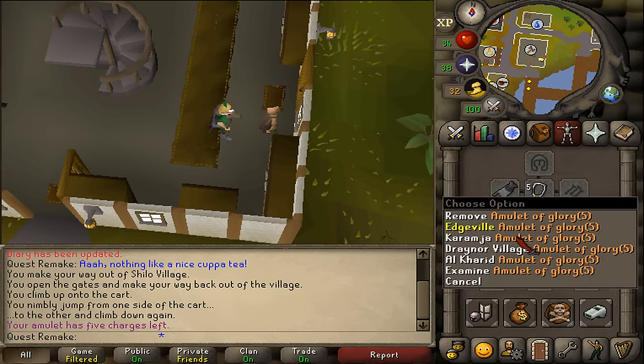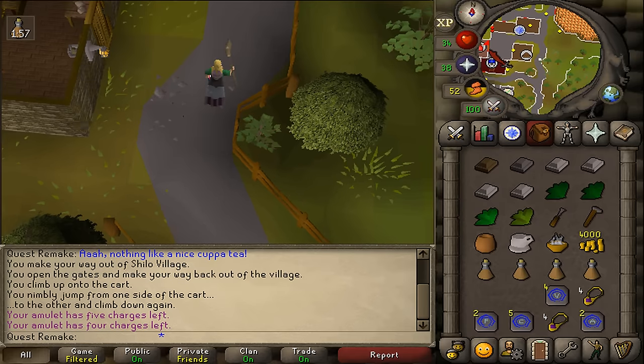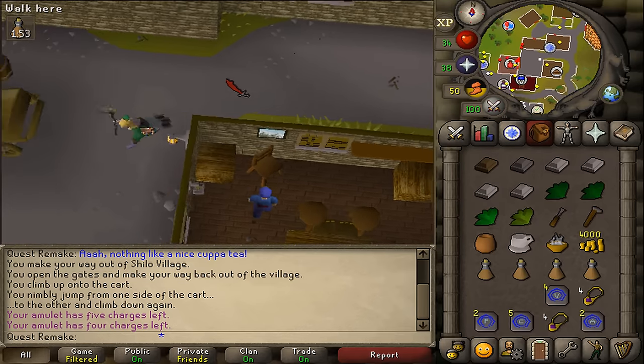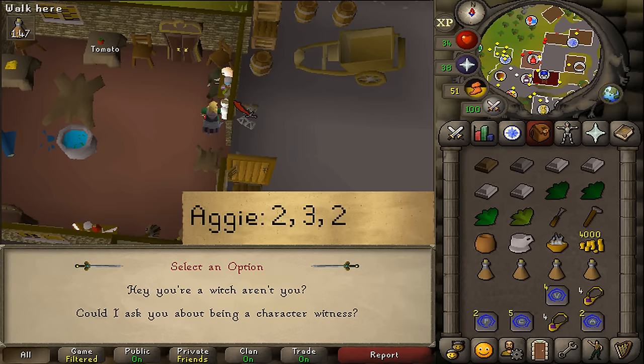Next, we will need to go to Draynor. So let's teleport back to Draynor and let's talk to Aggie the witch. She's commonly used in quests, so let's talk to her and select option 2, 3, and then 2.